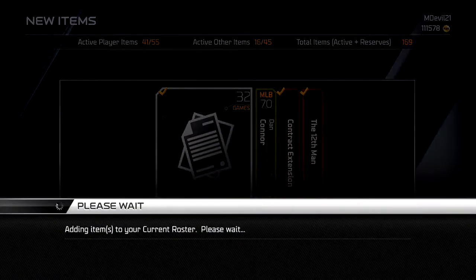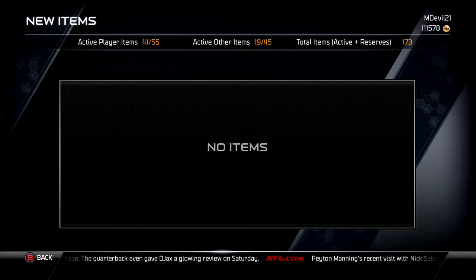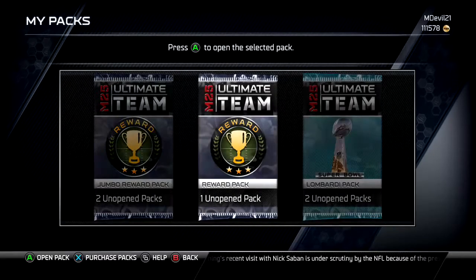That's good — worth coins when you sell them, so that's good. We'll send Dan Connor to the reserves. That's not too bad. He looks like he's in the collection, so that'll be good.